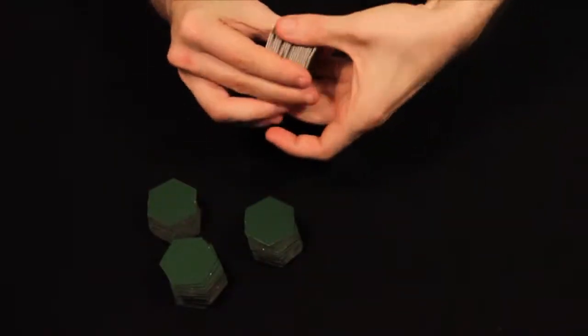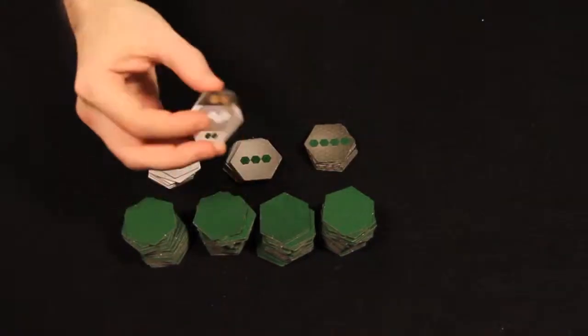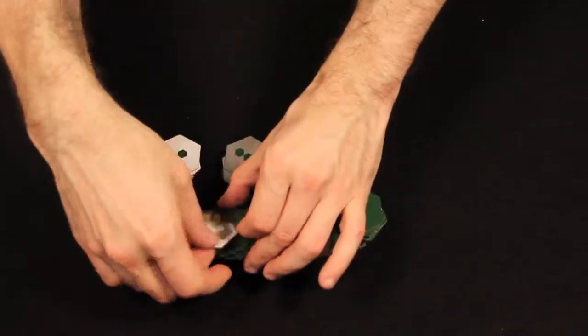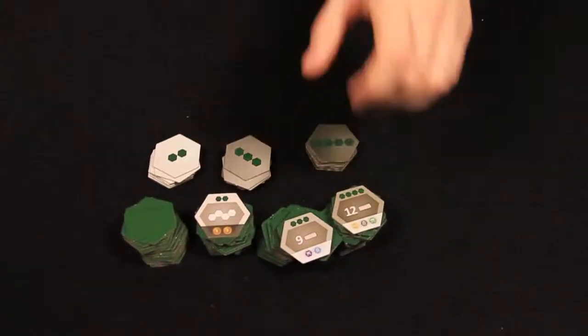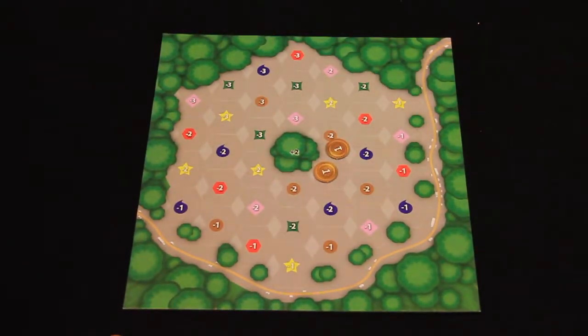To start, shuffle the zone tiles and divide them into four even stacks. After forming the stacks, randomly choose one bonus token for each stack as shown here. Once this is done, each player takes a Subdivision player board and two coins.